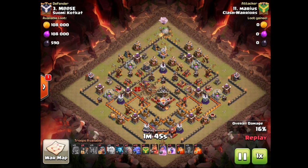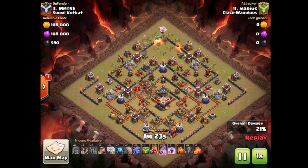We see a lot of very exposed eagle artilleries these days. I'm sort of torn on that — I don't think it is the most important defense to protect in a 10 versus 11, but still the extra damage it puts out is pretty nice. We have seen a lot of bases with centralized eagle artilleries and town halls in the past as well and that did not always work out either.